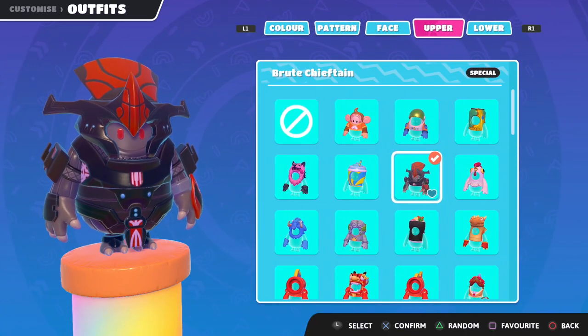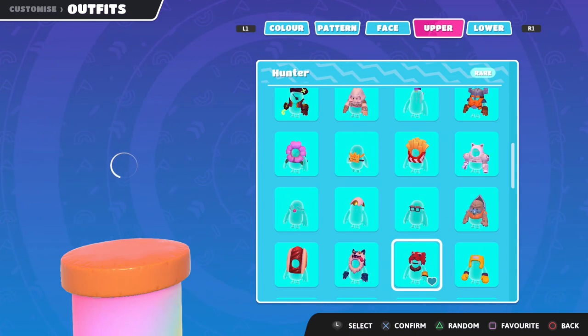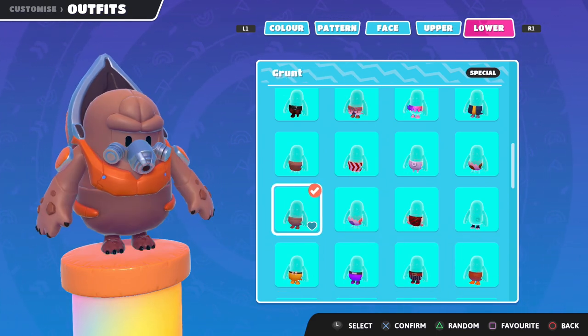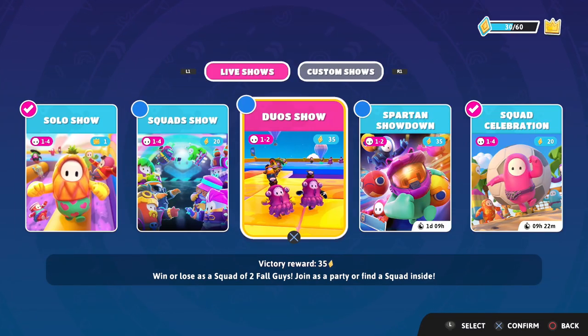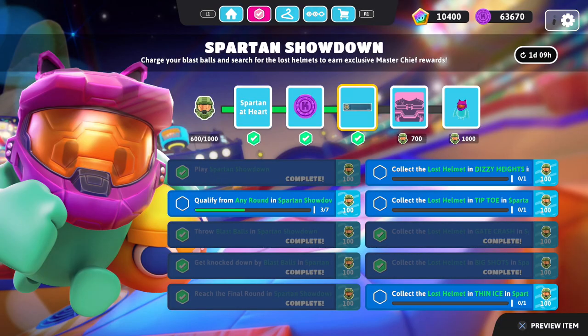It should just be a couple spots down, I think. Yep, right there. And then same thing here. Okay, so we're looking good. We're ready to hop into some stuff. I actually want to get back to doing more of the Spartan Showdown. Try to get a couple more missions done there because we need to qualify more rounds, collect more lost helmets in Dizzy Heights, Tiptoe, and Thin Ice.